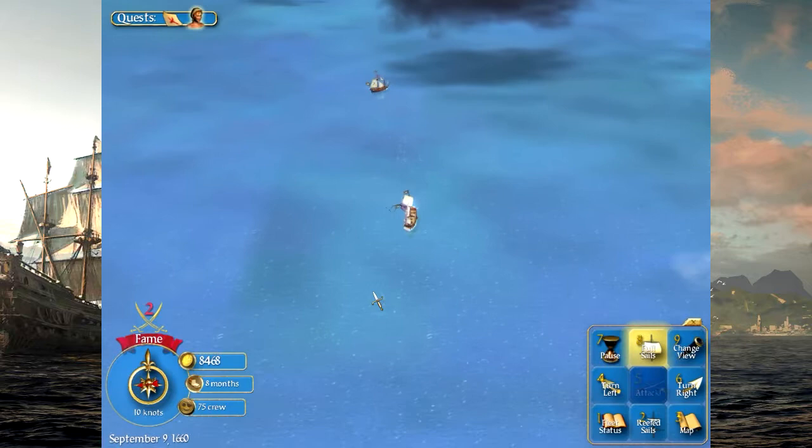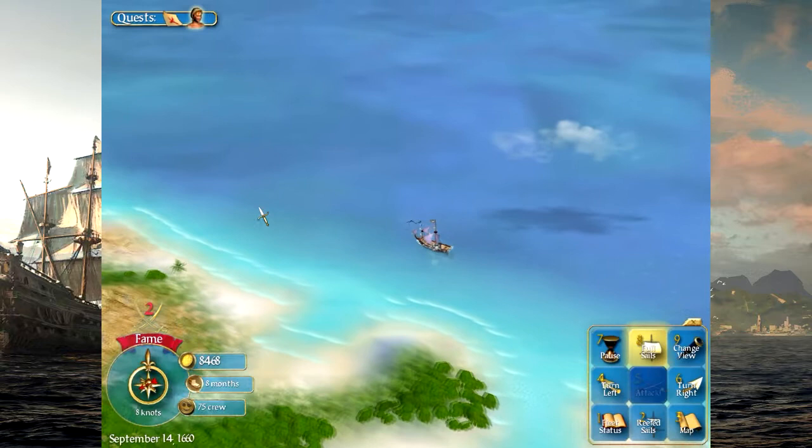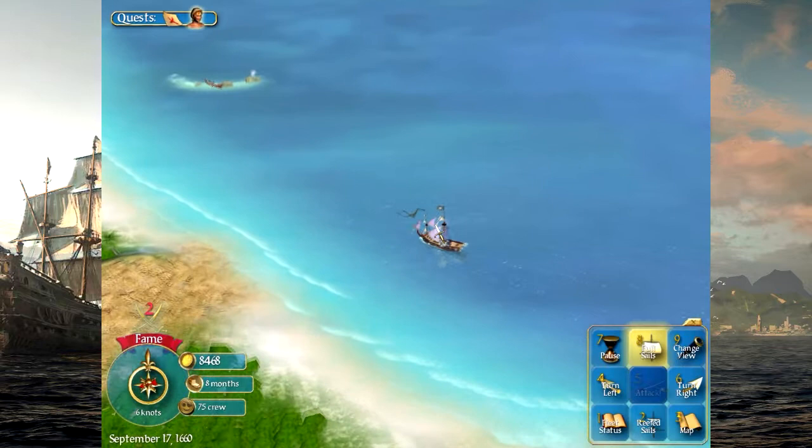Greetings Programs, this is Wretch and welcome back to Sid Meier's Pirates. In the last episode we started our pirating adventures and made out pretty good. We were able to find a good portion of Henry Morgan's treasure map, took on the 6th most dreaded pirate in the Caribbean, and we're actually sailing his ship, the Blood Debt.